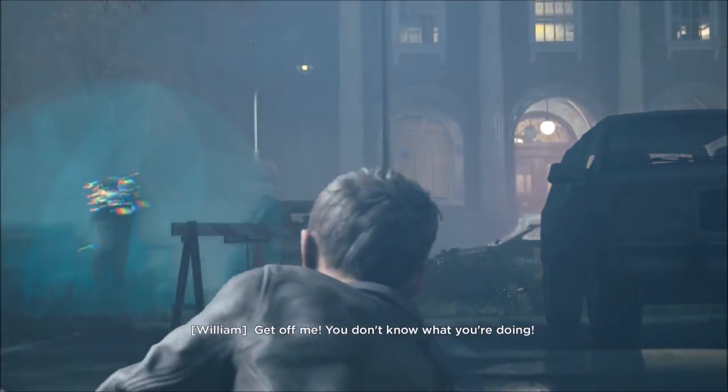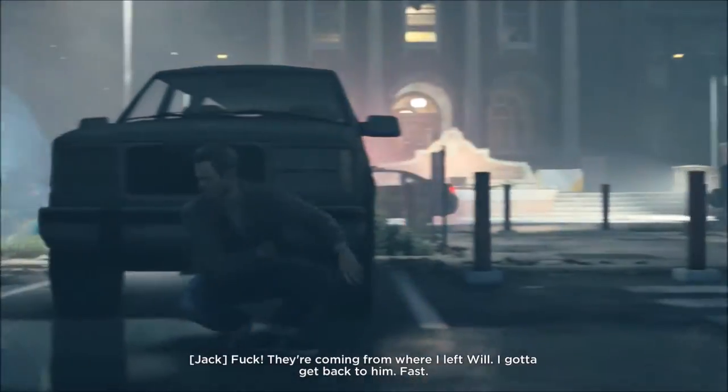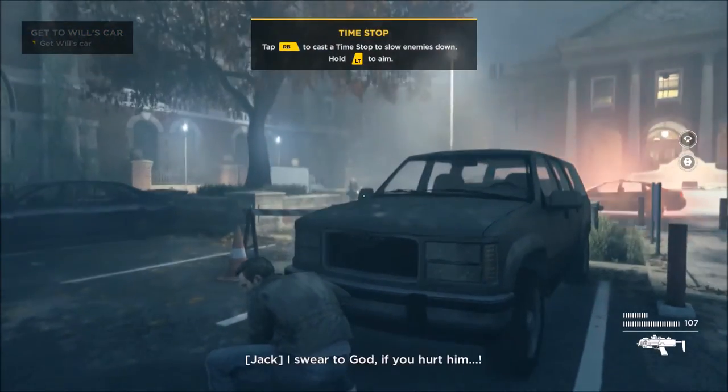This is where you first learn the ability. It's very early on in the game, and it's so simple to use. All you have to do is aim and press right bumper to activate the momentary Time Stop.